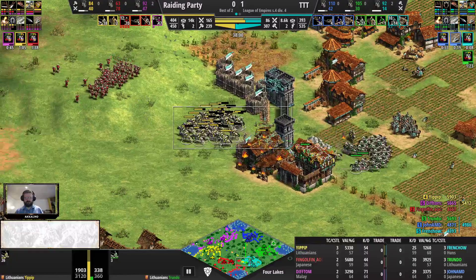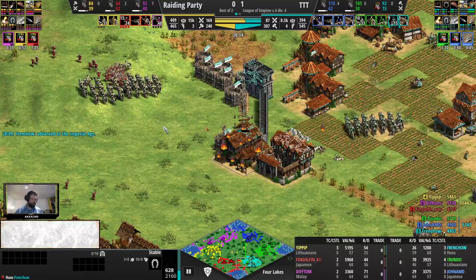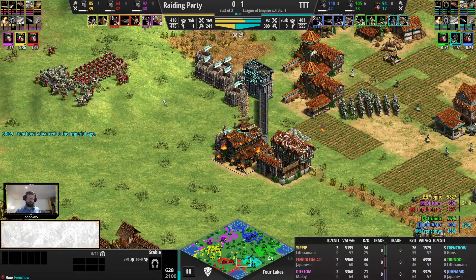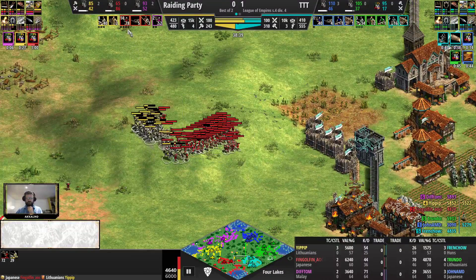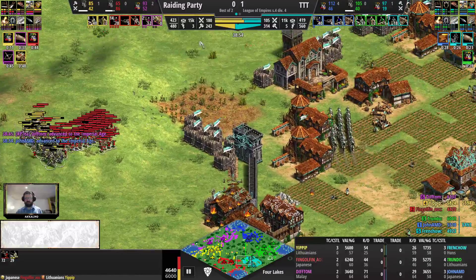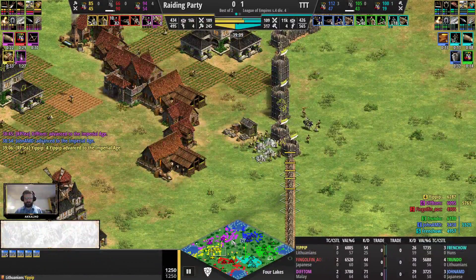It's open - it must have been a mis-click or pathing completely messed up. Fingol Finn with the Japanese is going to have a huge ball of crossbows becoming Arbalests. Good army production, just like in the Arabia game. Raiding Party 180 military to 100 for TTT, and they're about to have their whole team in Imperial Age as well. Everyone is going to Imperial Age, but Raiding Party has 80 more military and is dropping a forward castle, which is already quite huge.